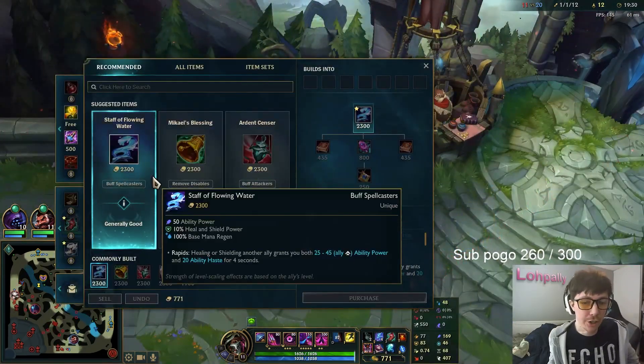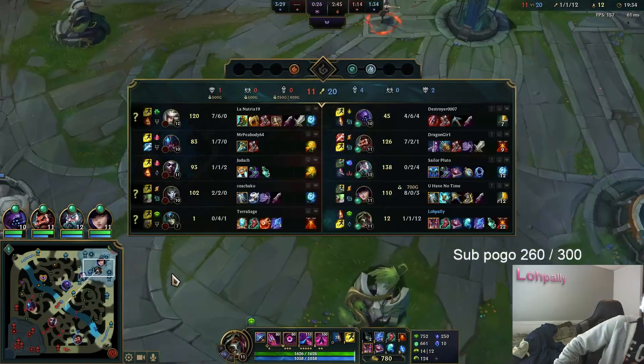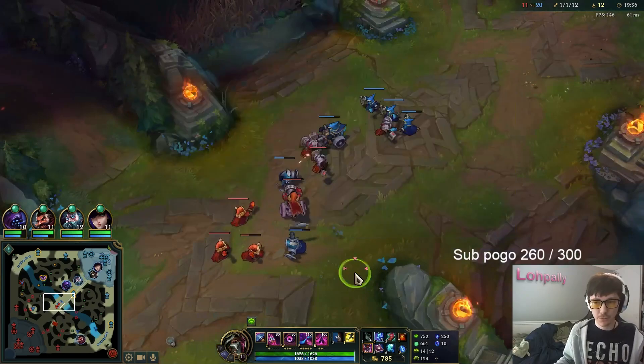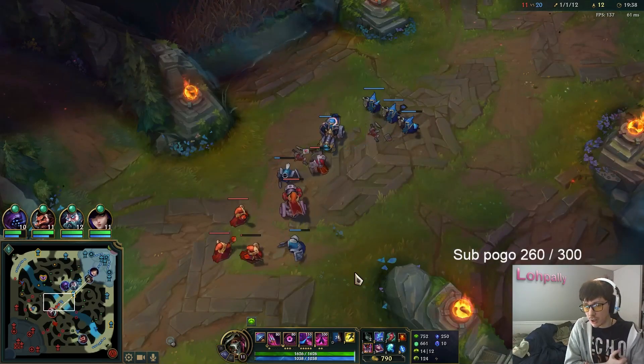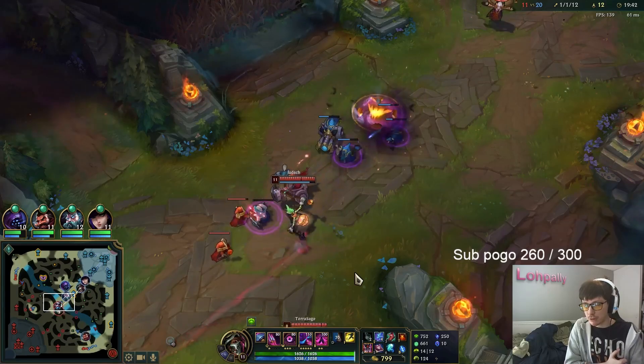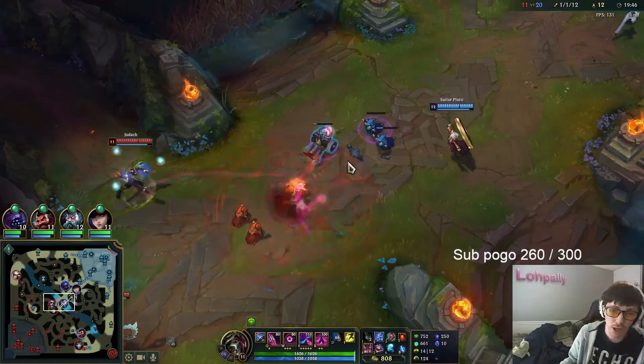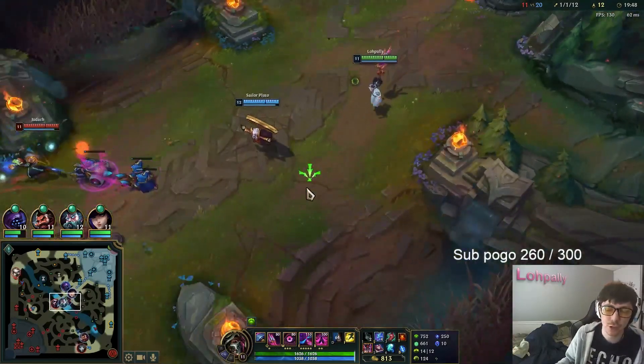It's either Cosmic Drive or Shadowflame staff that you're probably going to want on this character second. Maybe Zhonya's isn't bad either. Instead of going Mandate, you could go Crown — I think Crown's not bad either. Feels like Comet's probably the best though.